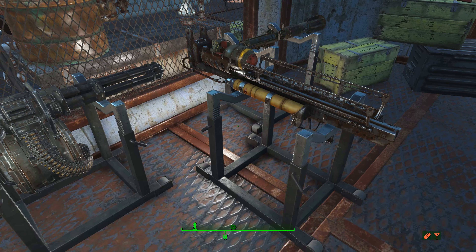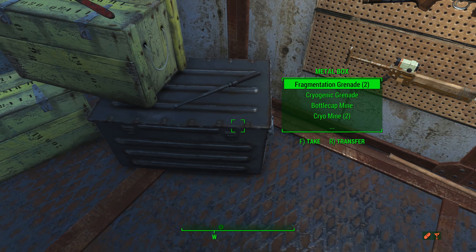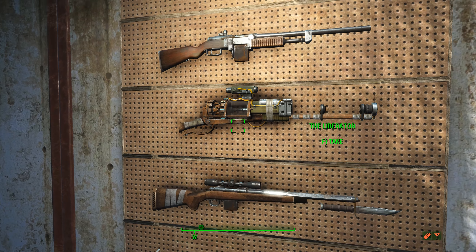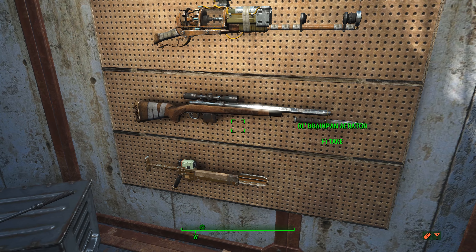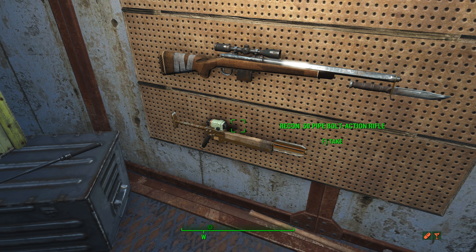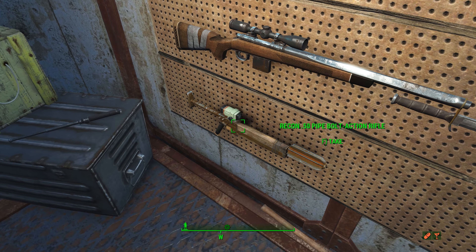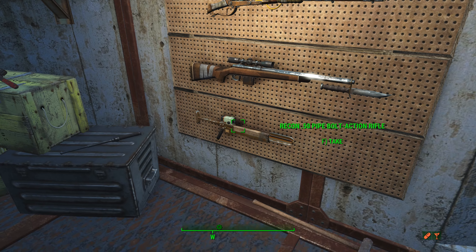You've got the minigun here. You've got these heavy weapon stands that automatically adjust to the length of the weapon you're putting on there. I've got some long guns here — the BA, the Liberator which is like the first laser musket you get, the old Brain Pan Aerator sniper rifle I had before I built Kyle's Legend, and a .50 caliber bolt action pipe rifle. I want to get more of my weapons up to .50 caliber. You've got to have a lot of gun nut perks to get up to be able to build recon scopes — recon scopes track targets on your map once you acquire them, kind of like Far Cry.